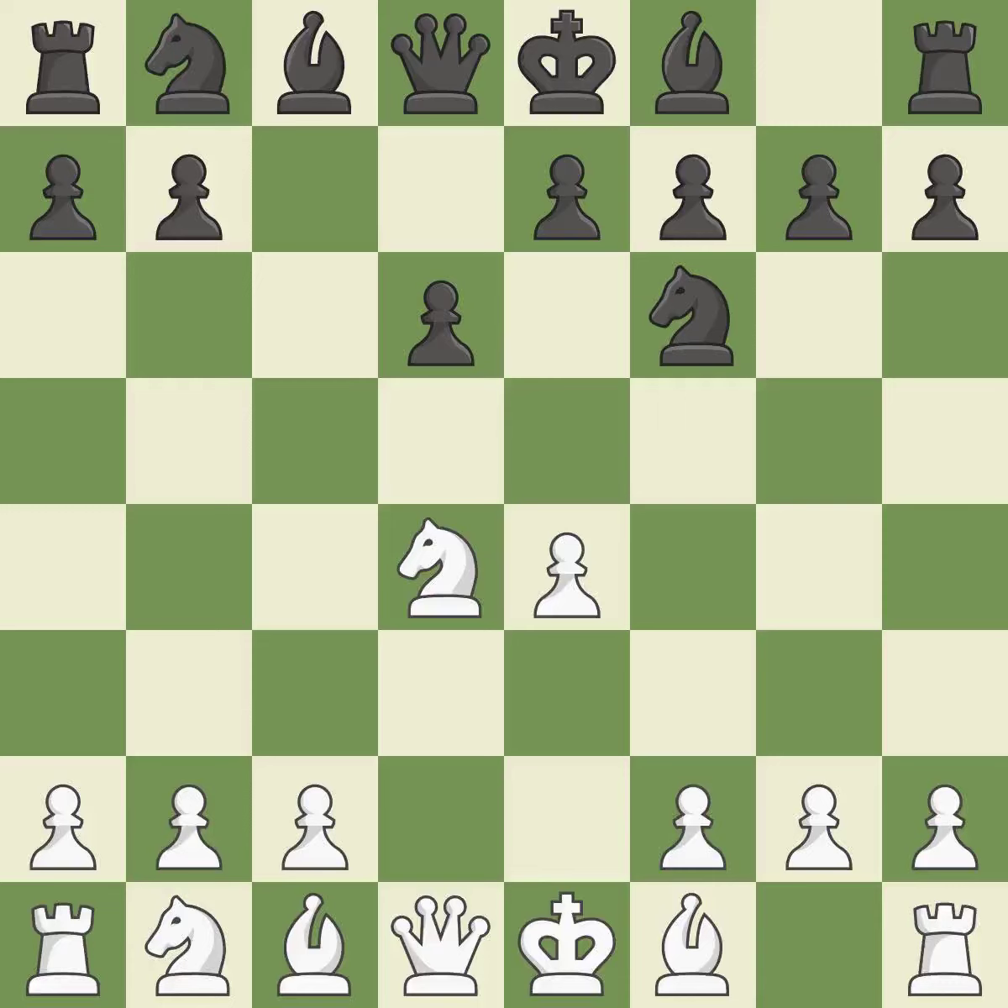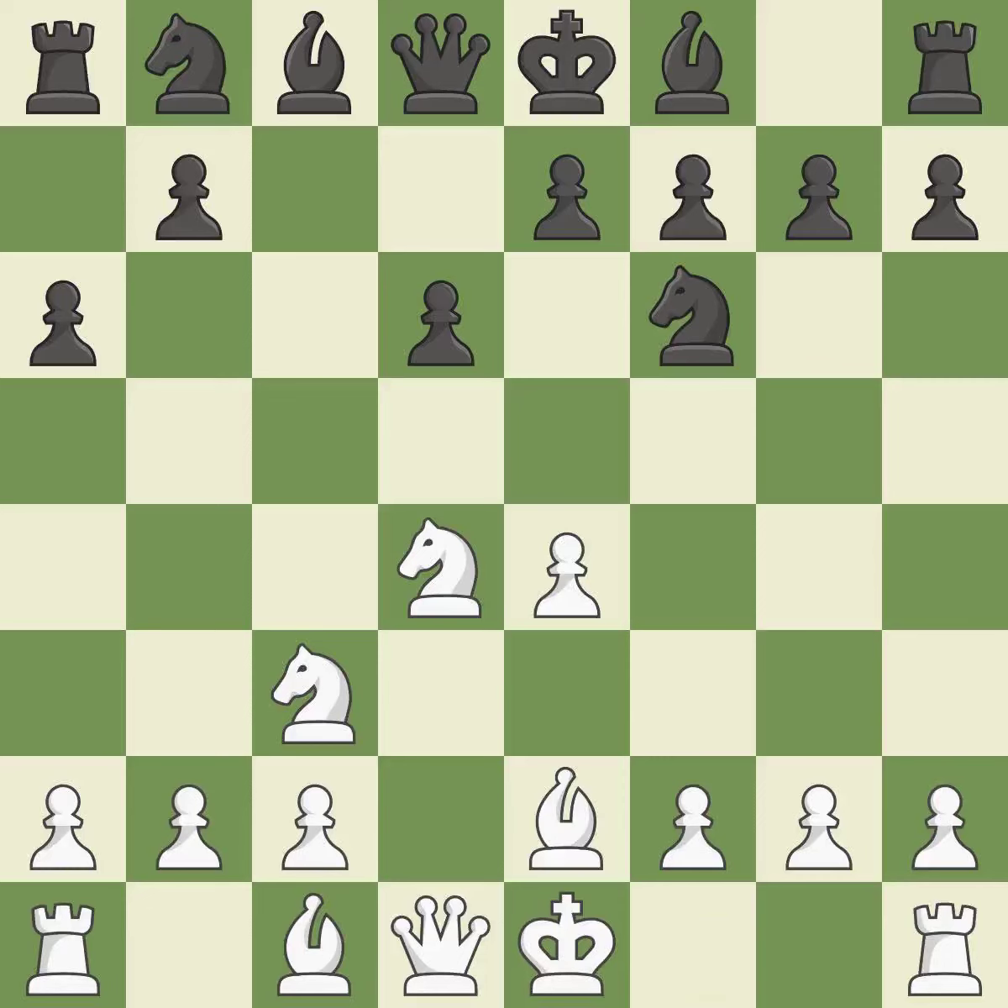Nf6 develops the knight toward the center and attacks the undefended e4 pawn. Nc3 defends the e4 pawn and starts to develop on the queenside. A6 prepares the queenside pawn advance b7-b5 and also prevents white from playing the bishop or knight to b5. Be2 develops the light-squared bishop and prepares to castle kingside.